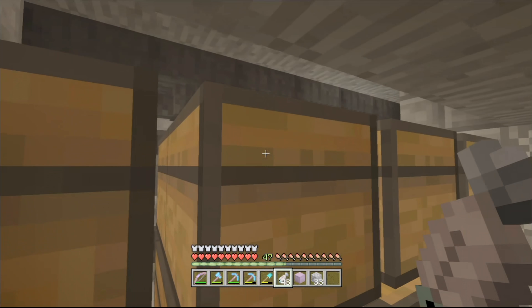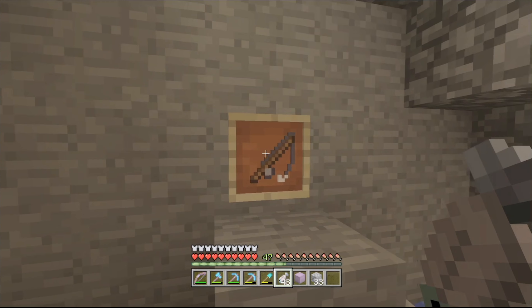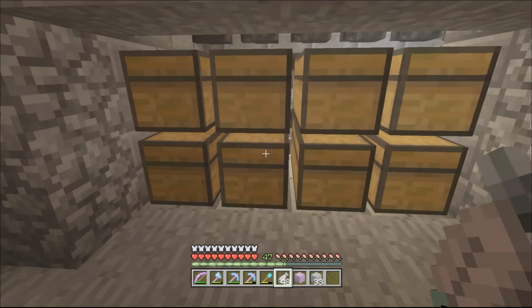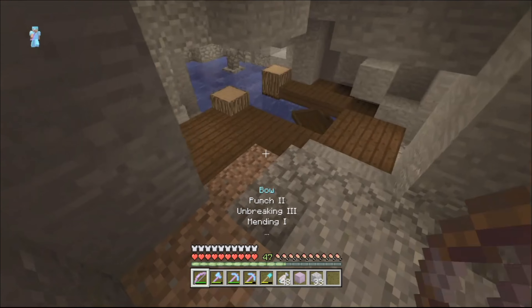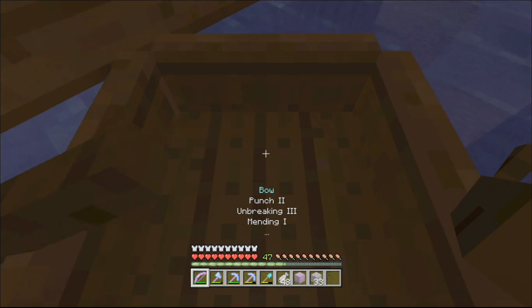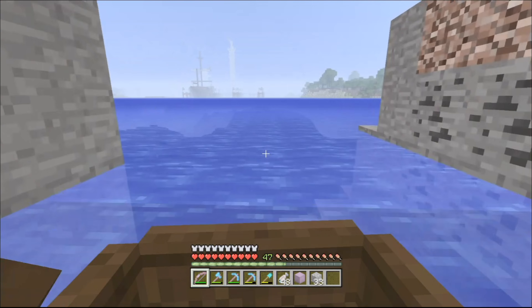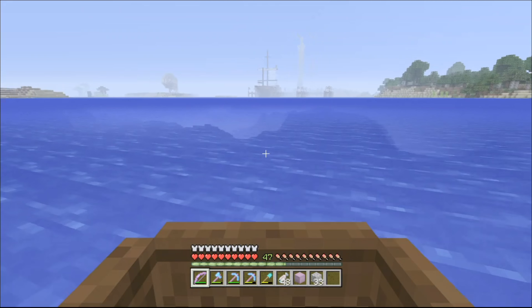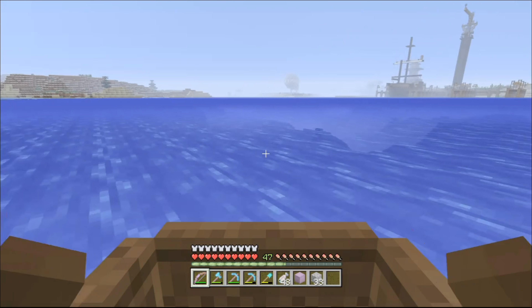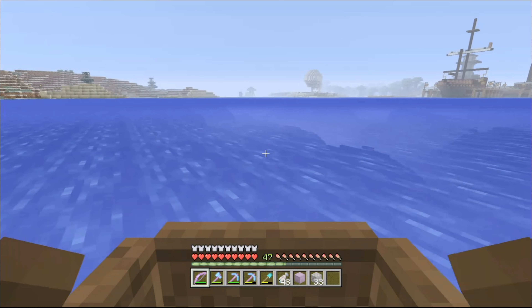I decided I'm just going to put an AFK fish farm here with my fishing rod, and I've got to go through all of them at some point. I've tried to hide the lighting as best I can so that no mobs will spawn, but what I'm finding is mobs are actually falling off the mountain. Yeah, it's a big problem.